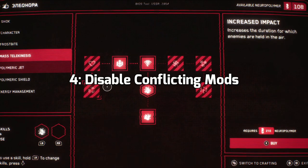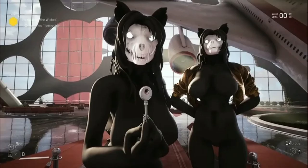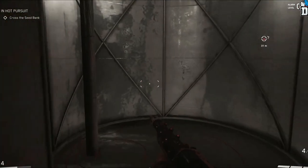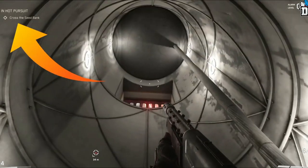Fourth, disable conflicting mods. Remove all Atomic Heart mods to make sure you don't face the Atomic Heart Map Not Working error. Some mods are problematic and may create issues in-game, so it's better to remove all mods and restart the game.